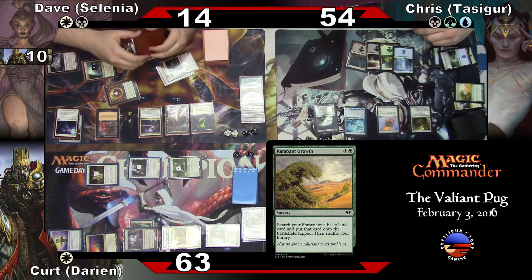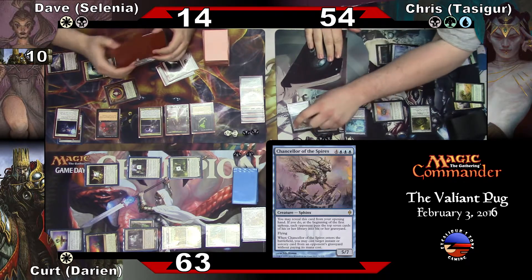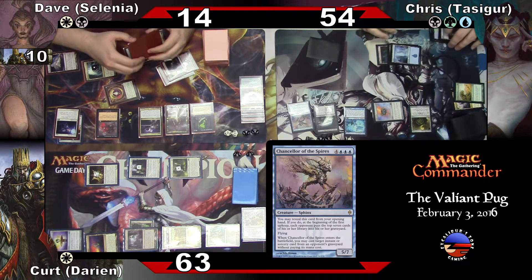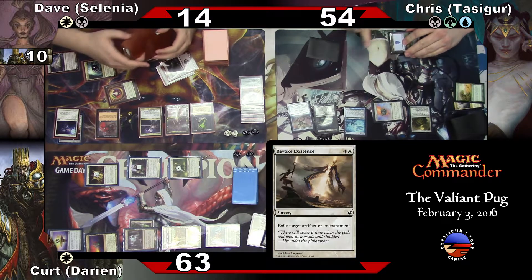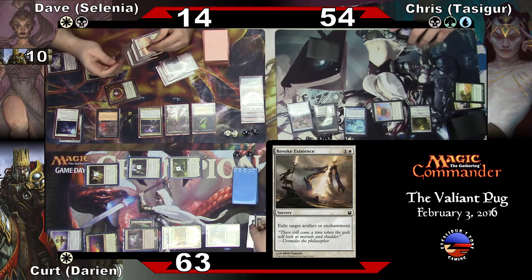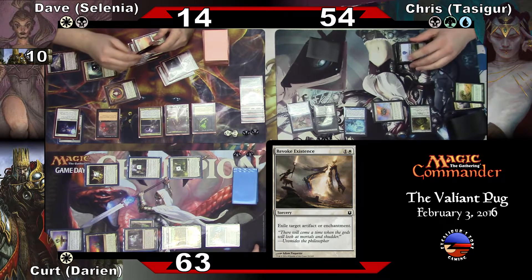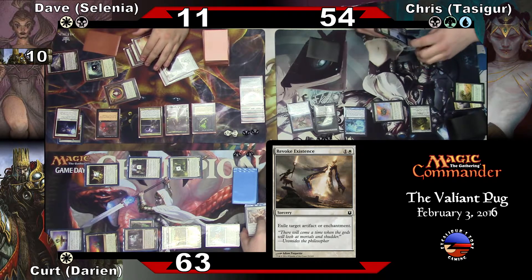True Conviction seems pretty good. Three, four — for Chancellor of the Spires. When he comes into play, I can cast an instant or sorcery from somebody's graveyard. I'm going to revoke existence — this one? Revoking existence is exiling? Yeah. I want to pay three. Let's put a counter on Selenia — so she will build up.